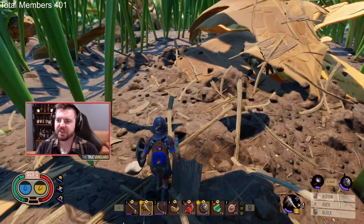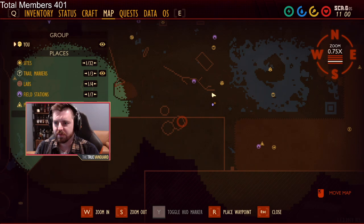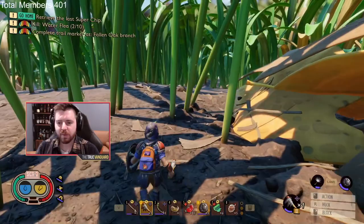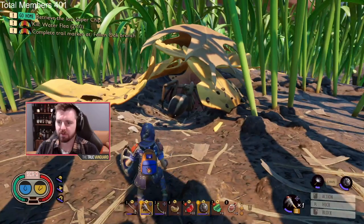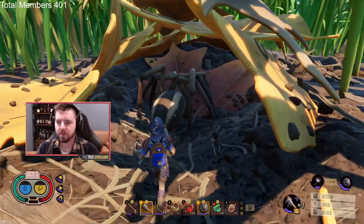I'm going to head down to the branch — there's another wolf spider location down there. Here we are: the wolf spider is sleeping underneath these leaves. This is a spot where people used to come and cheese these things — it's right under the eastern tip of the branch. We're going to cruise in here and start this fight. Most people do the bow thing from up high and whittle it down — that takes too long. We're going to walk in and mess her up. It's really just about getting your parries right.